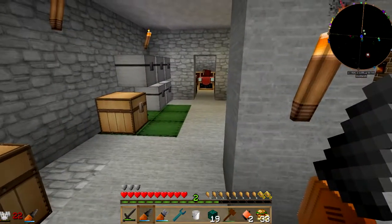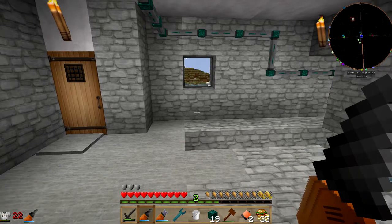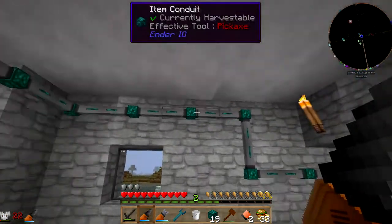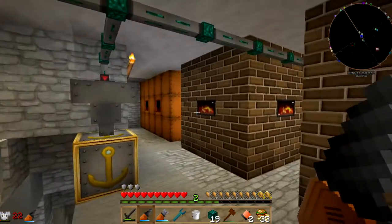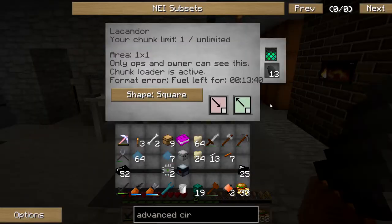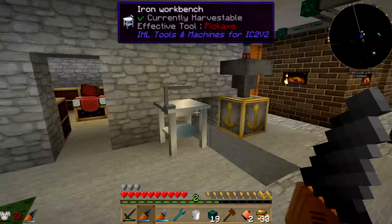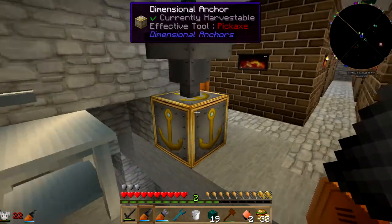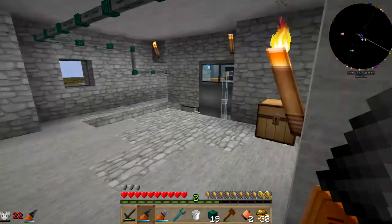I've been trying to stop myself from having to run back and forth a little bit here. You can see I've got some Ender I/O conduit running, and I've got it running to a couple of different places at the moment. One of the things I wanted to do was get my Dimensional Anchor here so that it was constantly receiving fuel.